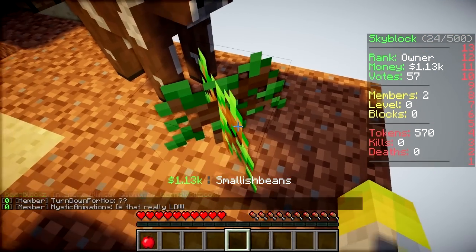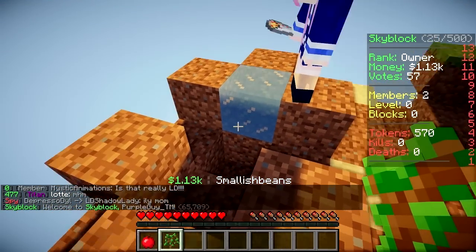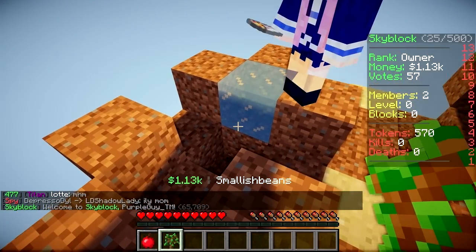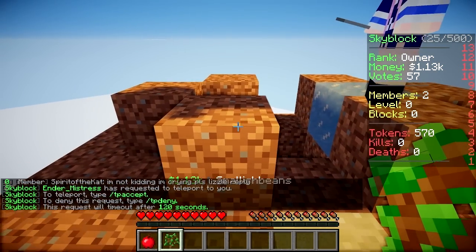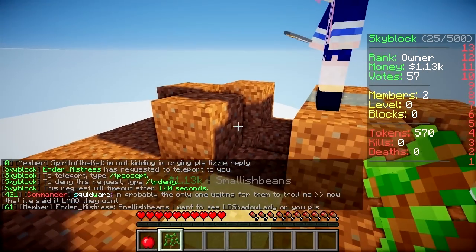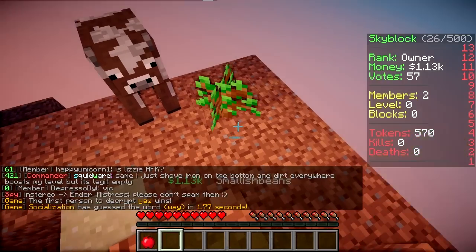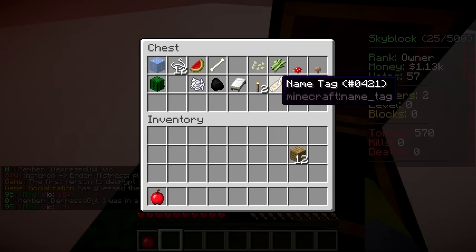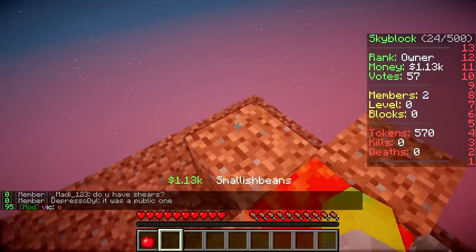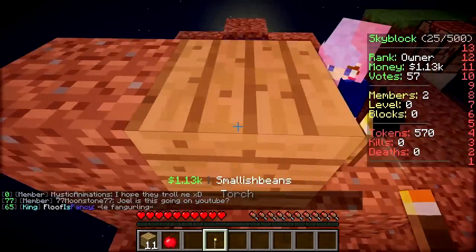Don't put it down yet. Okay, you've put that really close to the edge. I'm gonna make the cobblestone generator. You need to move away. It won't let me put it down if you're stood right there. Get away. You're not far enough away. I'm gonna plant this sapling - I feel like I'm just being useless stood here.